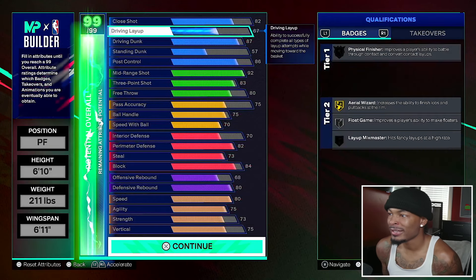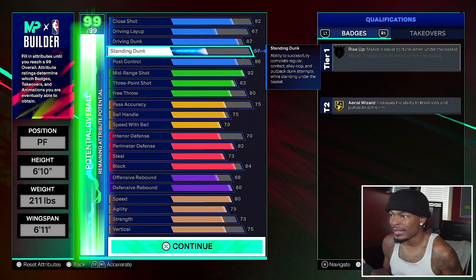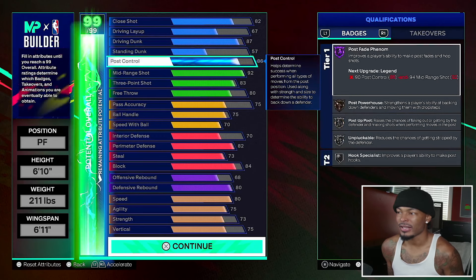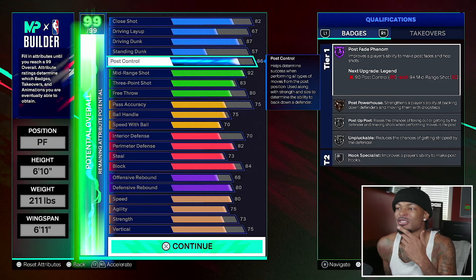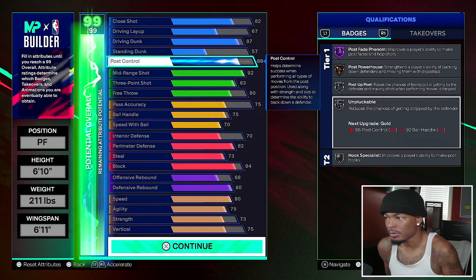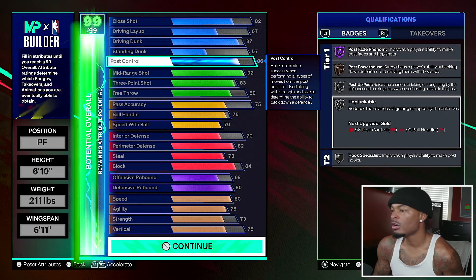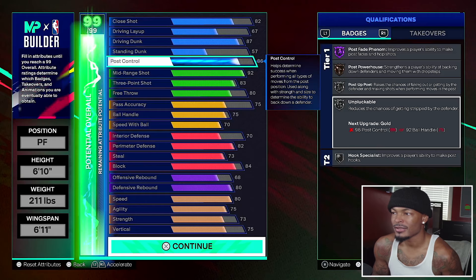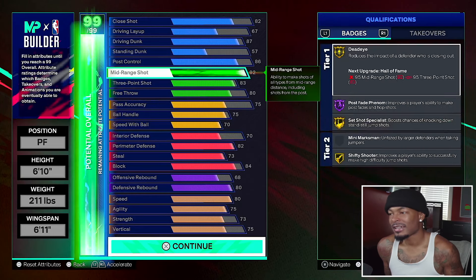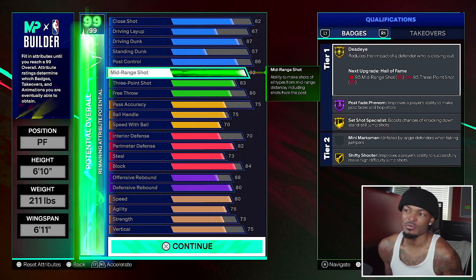With this KD build you get posterizer on silver, contact dunks, standing dunk, and hall of fame post fade phenom with the 86 post control. Max plus one gets it to legend. You also get silver unpluckable on a 6'10" build — if you didn't go 86 post control you'd probably only get unpluckable on bronze. The 92 mid-range gets all gold shooting badges.